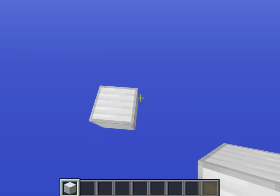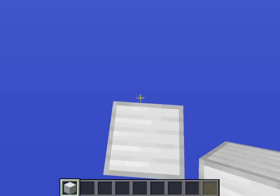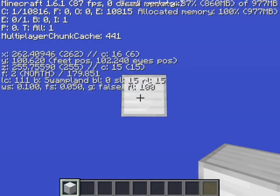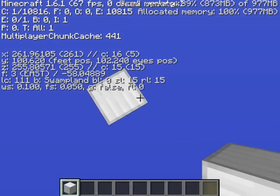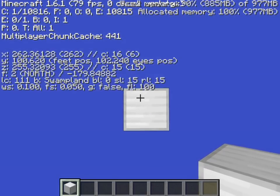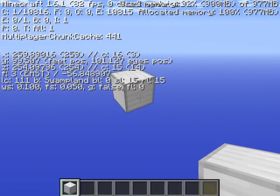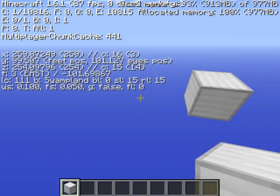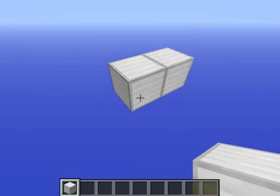I'll be creating a new world to show you exactly how to build it step by step. Here we are in a brand new world. I won't go into too much detail on the construction of the wither containment system since I've already made a video on that. I'm going to be building it facing north, and I selected a position at the last end of a chunk so the wither and its two targets are always in the same chunk and always loaded.